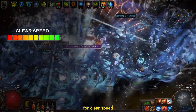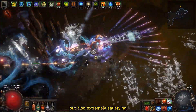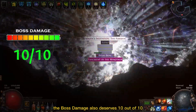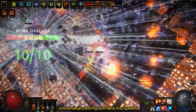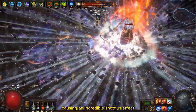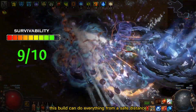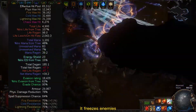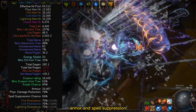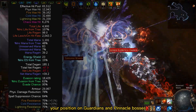For clear speed, this one is surely a 10 out of 10 — clearing with this build is not only fast but also extremely satisfying. The boss damage also deserves 10 out of 10; you end up casting so many ice spears and all of them can hit a target, causing an incredible shotgun effect. For survivability, I'll give it 9 out of 10. This build can do everything from a safe distance — it freezes enemies, has a huge amount of evasion, armor, and spell suppression. It will be hard to die if you always mind your position on Guardians and Pinnacle bosses.